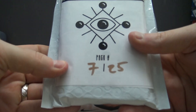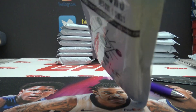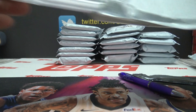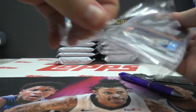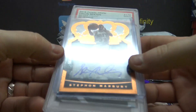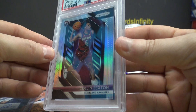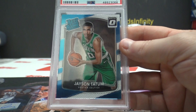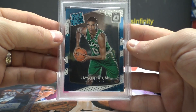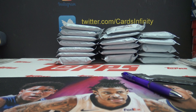Pack number seven is Gordo. Man, it's hard to get into these things. We got Stephon Marbury from Crown Royale with cheese, 34 of 99, Colin Sexton silver Prism mint 9, and Jayson Tatum mint 9 Optic. Three bangers in that one — oh Gordo, I'll put it back here, Gordo's got a new stack brewing.